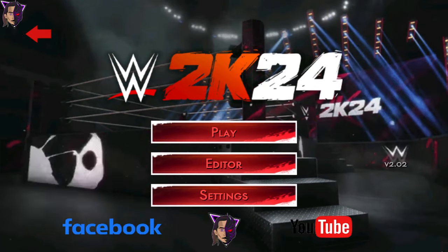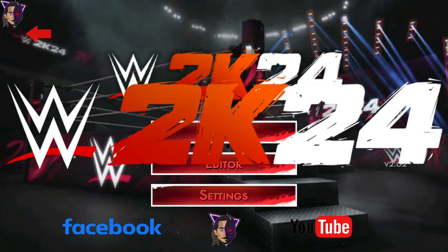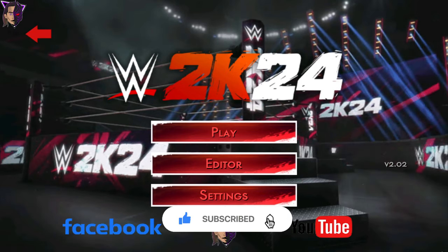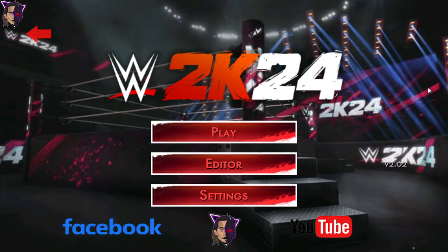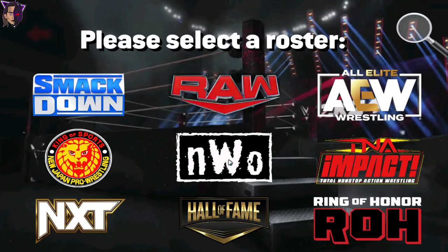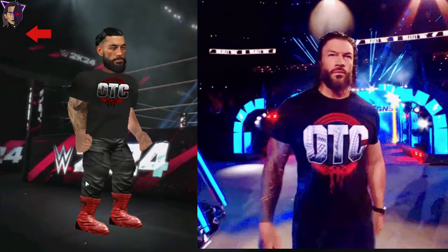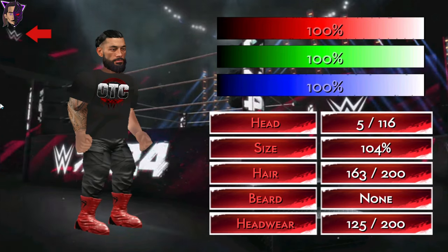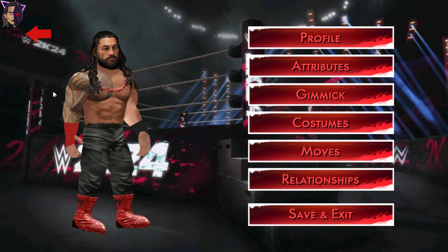As I said in the intro, this is the release of WR2D 2K24 version 1.01. This one has some new attires, and I've also fixed the arena problem you guys were facing when choosing the arena from the matting section. First, let me show you the new textures — starting off with Roman Reigns, I've added his OTC t-shirt, his man bun, his correct tattoo, along with the sleeve.